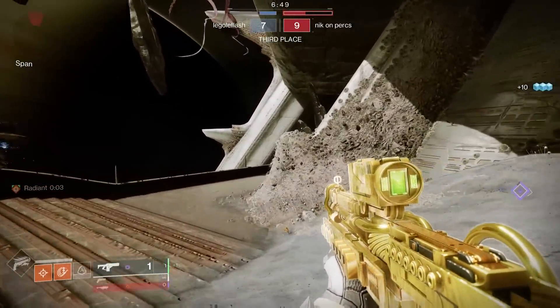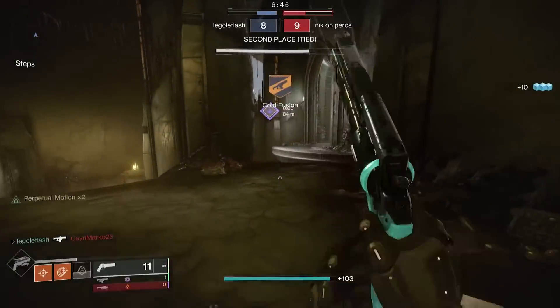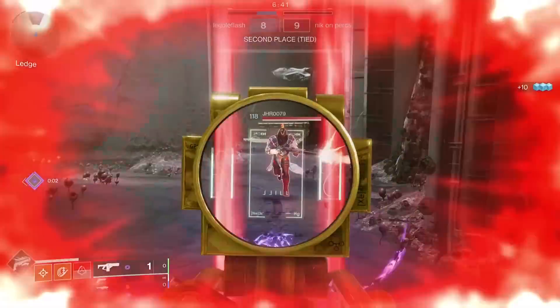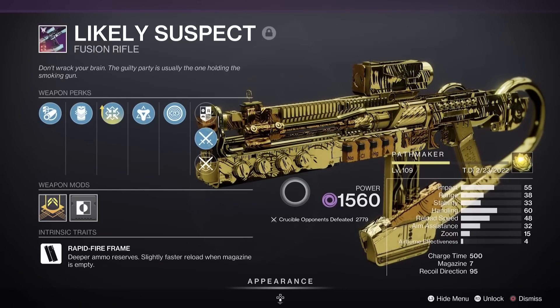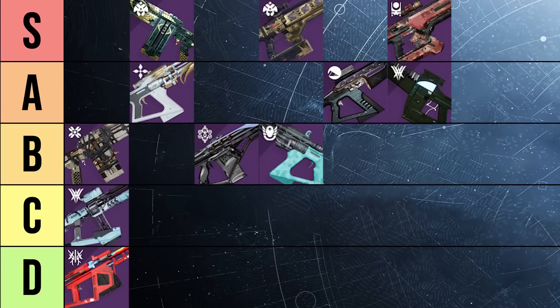Likely Suspect may be able to stack a little range, but it lacks High Impact Reserves — essential for regaining the 7 bolt kill at higher resilience levels. You're now limited to a max of about 15 meters, putting you scary close to slug shotgun range. The nerfed Firmly Planted pales in comparison to Under Pressure you can find on other rapid fire fusions, and your shots frequently do not connect. I'm putting Likely Suspect in the C tier — can't make me, no thank you — ranking it number 20 out of all 22 fusion rifles. If you do run it, I suggest Golden Tricorn for the 7 seconds of 15% extra damage to help secure those 7 bolt kills.